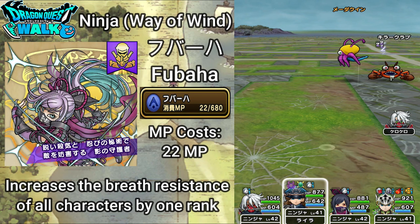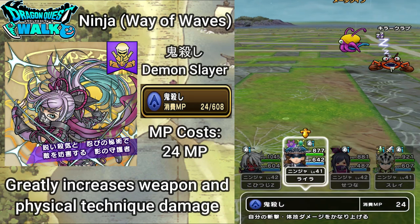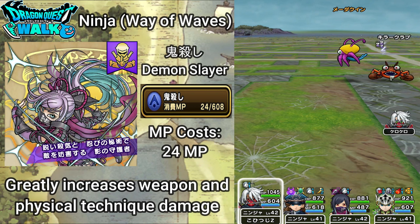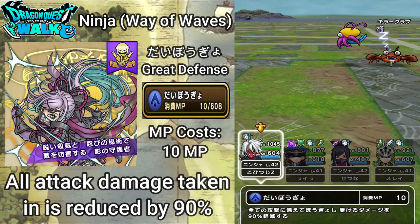Next I want to go over the Pirate path — the Path of Waves. The first ability here is Onikoroshi, which is Demon Slayer. This costs 24 MP and greatly increases weapon and physical technique damage. The next ability is Romance of the Great Seas — I can't demonstrate this yet since I don't have intimidation on the enemies. So going over the other one: Diabogio, which is greater defense. This costs 10 MP and all attack damage taken is reduced by 90%.